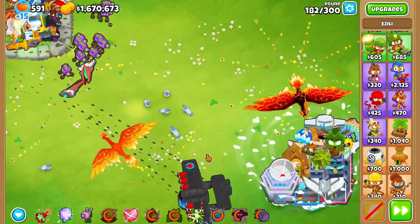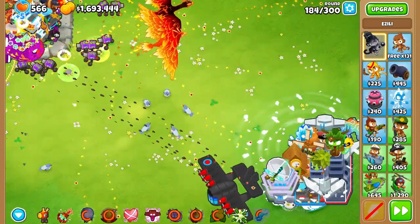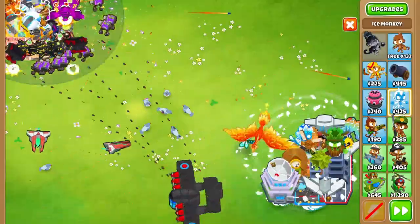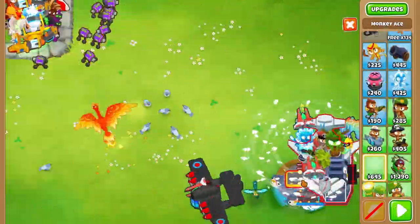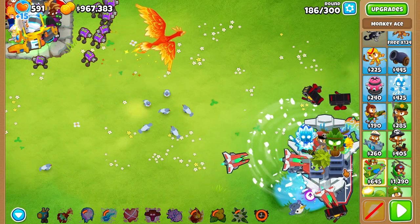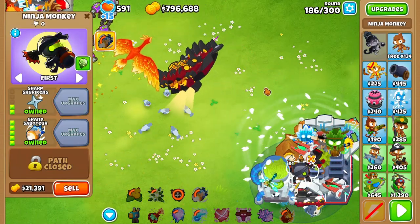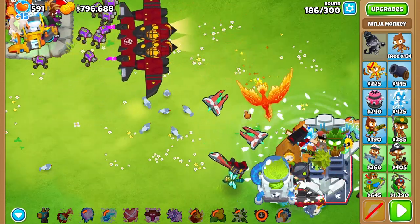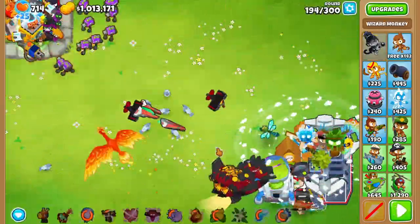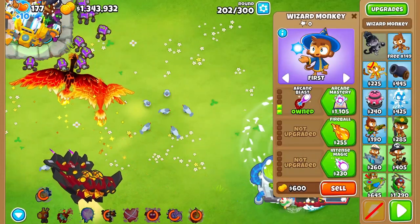This setup worked well for a long time, rotating between replacing turrets to beat BADs, Zealy's hex, and Navark's one-shot. We had a good number of abilities to cycle through. By round 186 I farmed enough pops for the ace paragon, getting a degree 69 ace paragon. From there I started farming pops for the ninja paragon with Grand Saboteur, got a Monkeyopolis back up and another Banana Central. On round 202 we got a degree 64 wizard paragon.